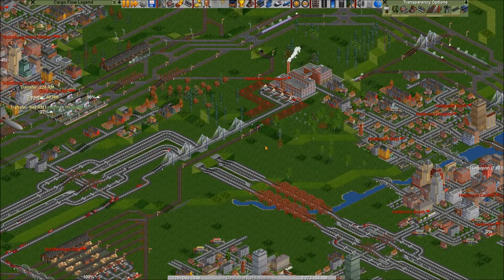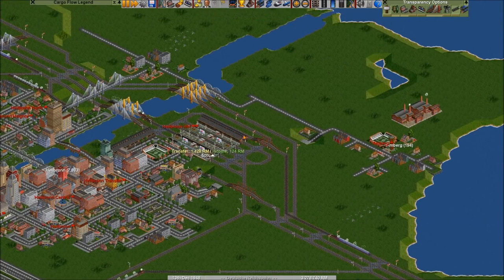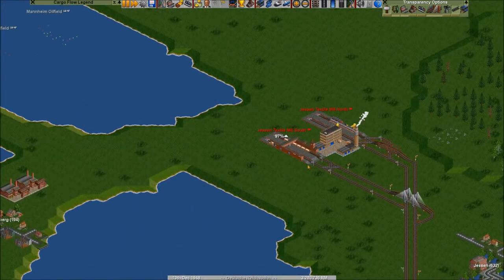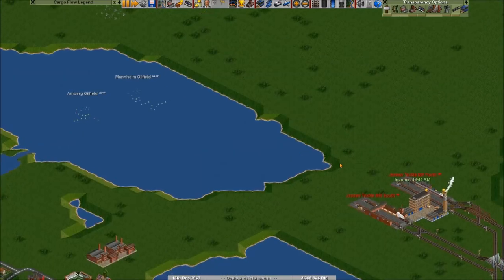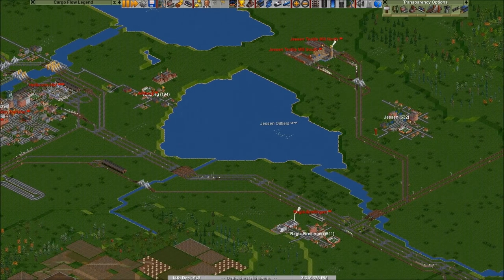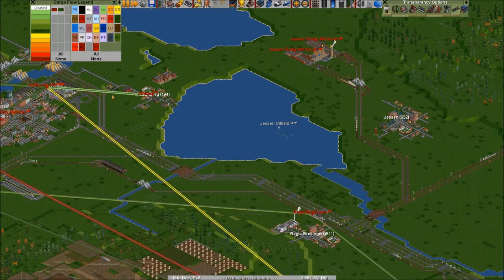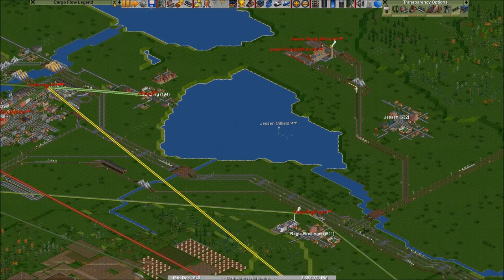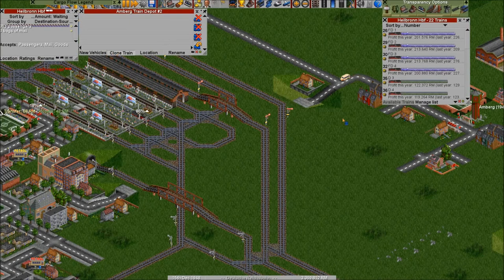I'll just do it on the first of January because right now I'm reminded of it and otherwise I'll forget it again. I have one more circle in mind here — I was thinking about creating a circle: Heilbronn, Rickesbreitlingen, Jensen, Amber. The thing is Amber is so small and there's already a bus line going to Heilbronn, and that bus line if you look at the passenger thing is already maxed out with one bus — it's over maxed out actually. We need a few more premium trains — let's do that right now.